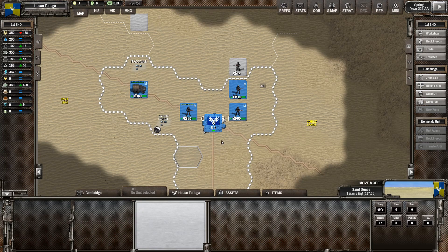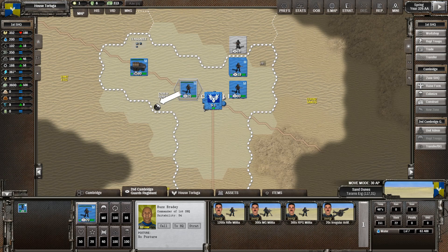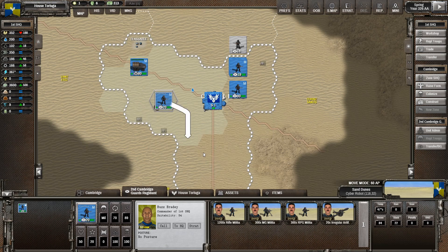Welcome back everyone to Let's Play Shadow Empire in our Dune series, episode number two. We're almost done with this turn. I'm just going to send this Militia out this way and get one more movement point, then move back into this hex. My ultimate destination for this Militia unit is actually back over to the east.